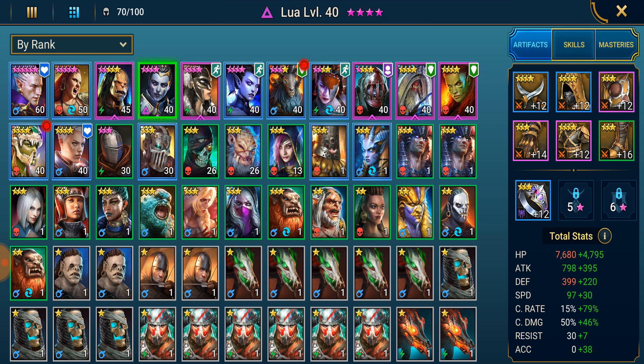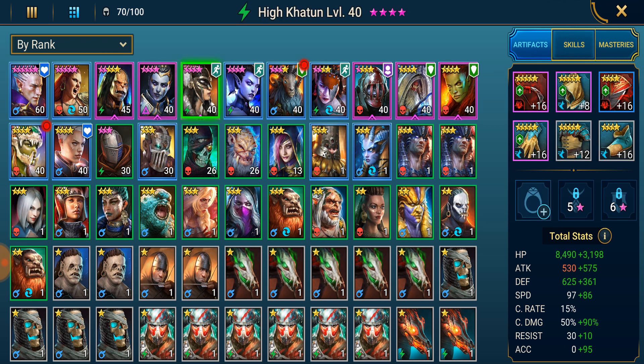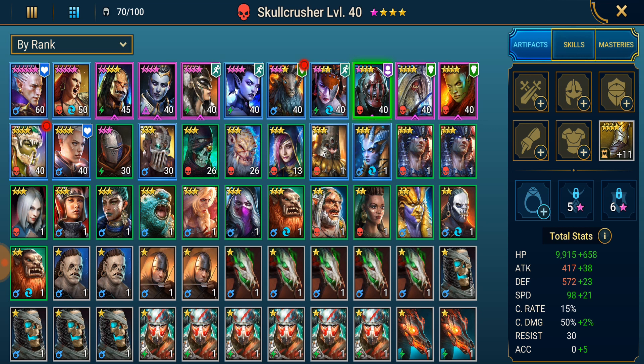Grush the Mangler is definitely a good one to help them progress. They have a Lua who can deal out a lot of damage, a High Khatun who looks like they have geared for speed which is good, and the other champion that stands out to me is Skull Crusher who hasn't been built out. We'll go ahead and build them out for this person because Skull Crusher is an amazing champion - really good in a lot of different areas of the game, especially clan boss and a few of the dungeons.